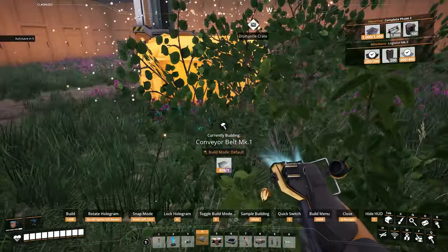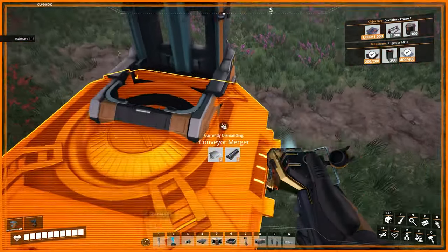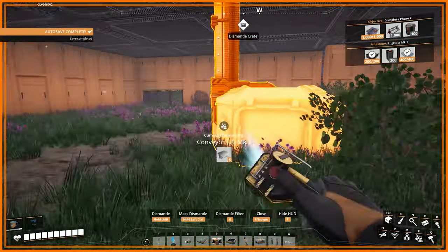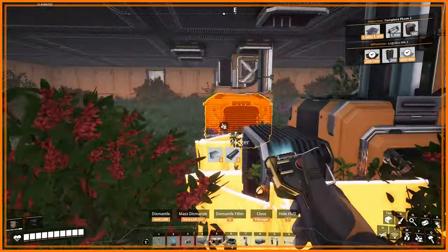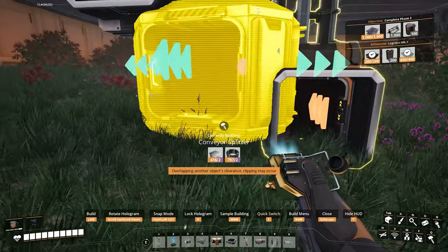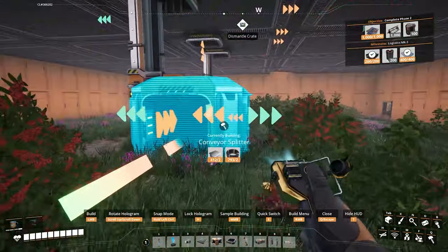We need to put splitters on each end. I've reworked my hotbar because mergers, splitters, and smart splitters all share one spot, and you can press E to swap between what type of splitter or merger you're using — kind of like how with belts it switches between different speeds. And if you hold E, you get that selection wheel, which is kind of useful.